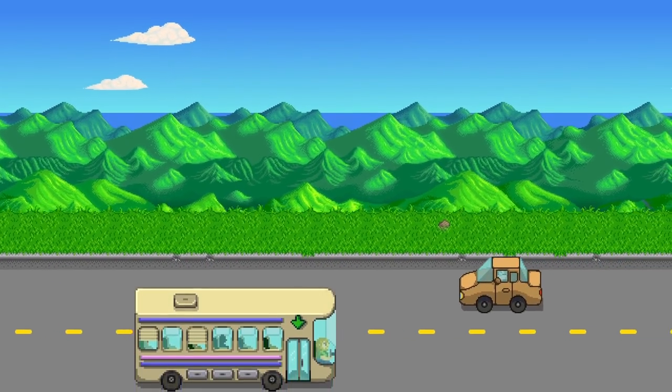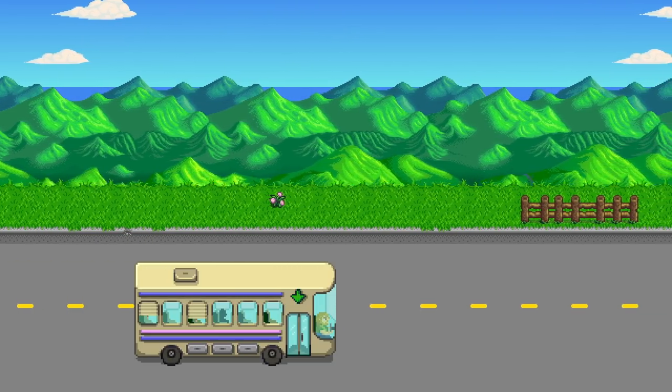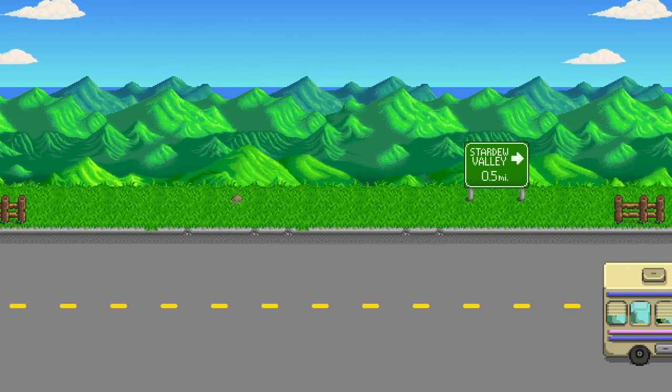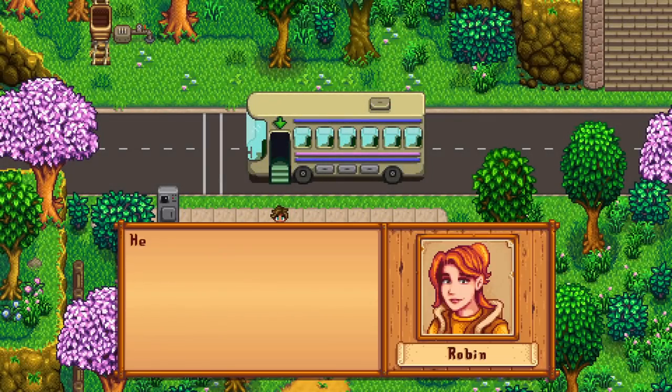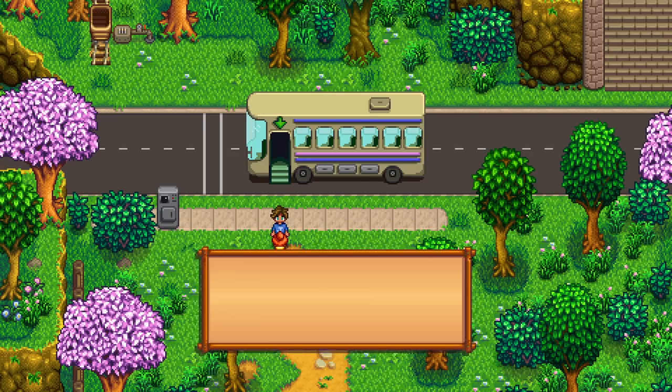We're on the bus heading into the valley. A sign reads 'Stardew Valley 0.5 miles' — the host notes that's the same distance as their real-life commute. Robin greets us at the stop: 'You must be Hill. I'm Robin, the local carpenter. Mayor Lewis sent me to fetch you and show you the way to your new home.'